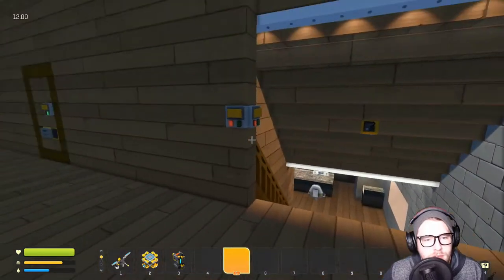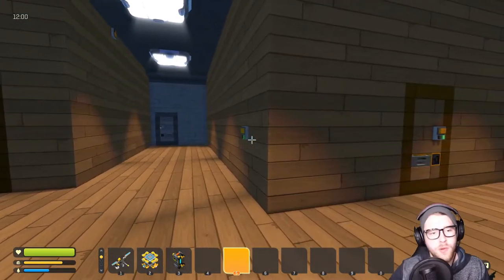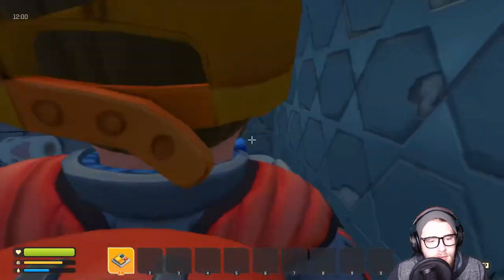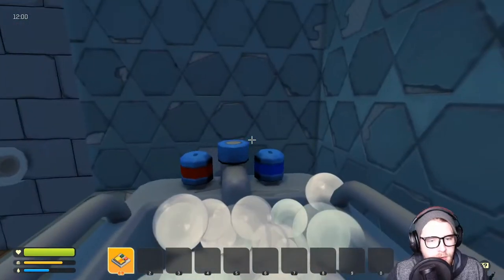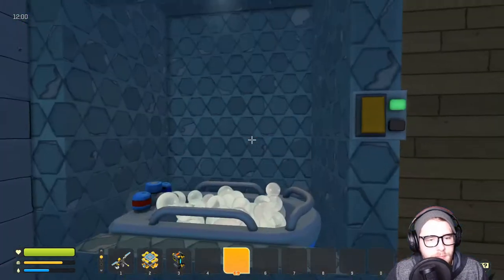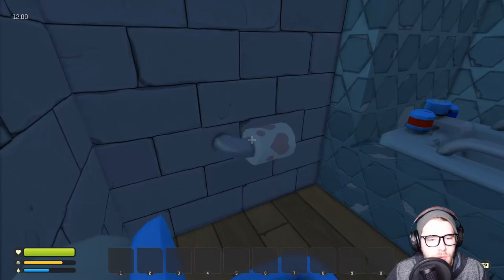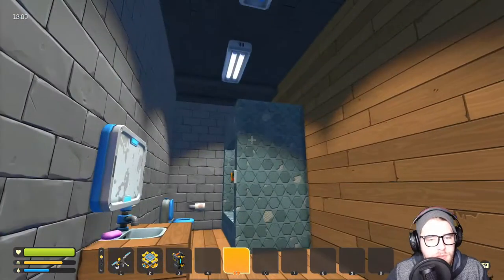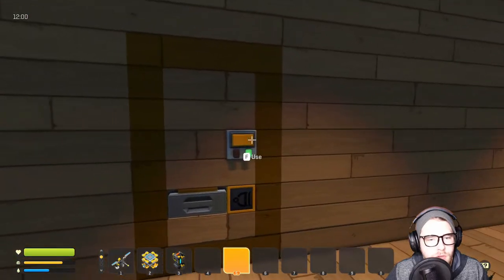We've got lights for the stairway - we can turn those off and turn these lights on. Up here is the second floor. Before we go into the room, I'll show you the bathroom. It's a normal bathroom - you've got a light up there, which is nice for people who like relaxing in the bathroom. I might make a door there to make it more enclosed. We've got a toilet with toilet paper, a sink with a mirror, and lights throughout.